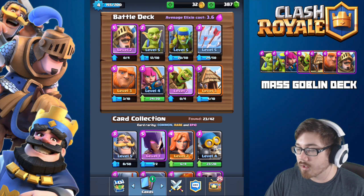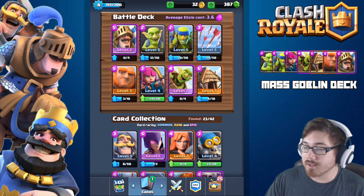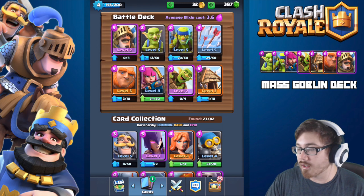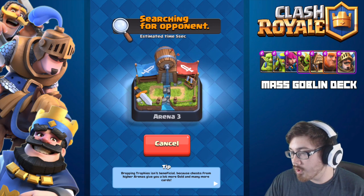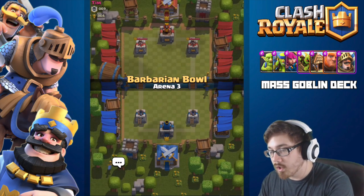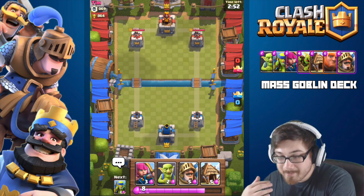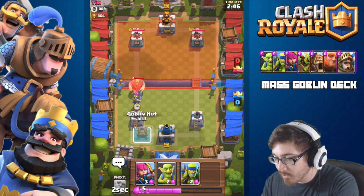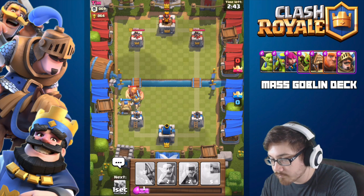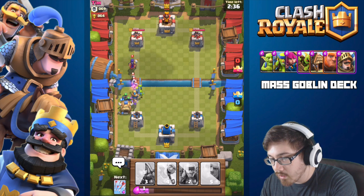You just have to know how to use the prince appropriately, and definitely don't just run your giant with nothing behind it. Generally I run the giant with the prince behind it, or something with damage behind it — maybe a goblin hut. Let's get into a match to show how this deck works. All right, let's go — oh it's Tim, my name's Tim, that's coincidental! Let's throw this out and get our goblin hut going.